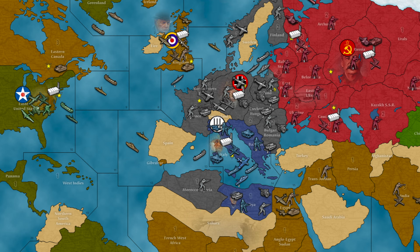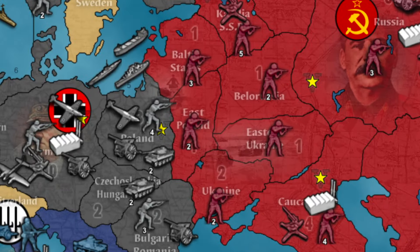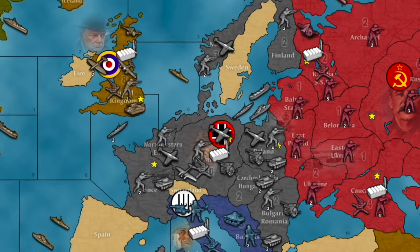If you feel more comfortable defeating naval forces before they land, as Germany you can purchase one submarine and/or one fighter a turn. The submarines are cheap and they force the Allies to buy destroyers. However, any money you use to go against the West means you're weakening your thrust against Moscow — it's a tricky balancing game. I don't recommend building a surface fleet until the USSR is knocked out.